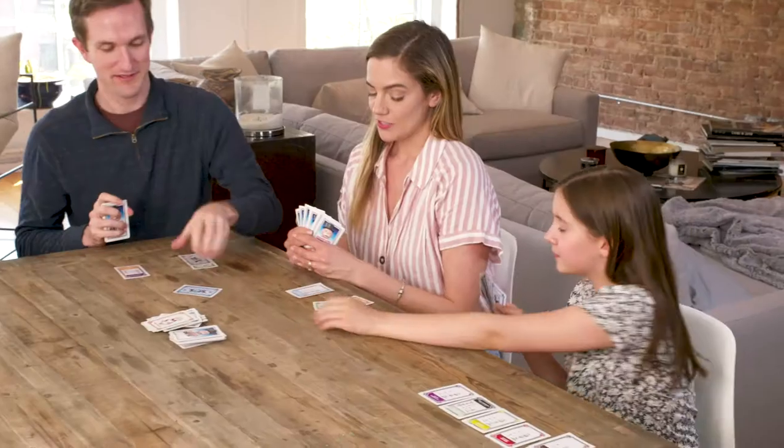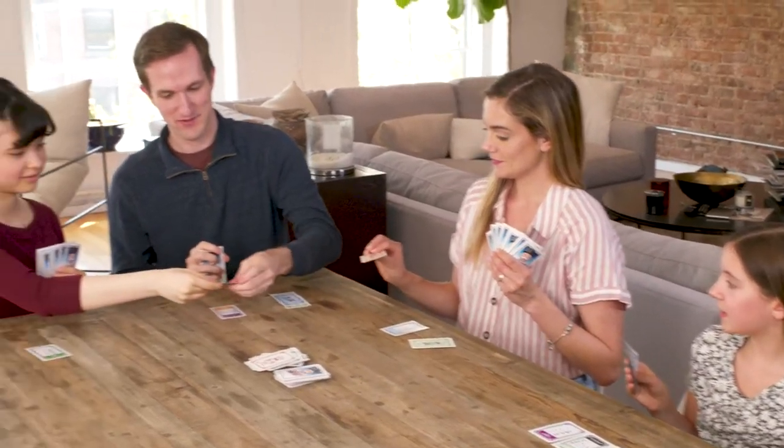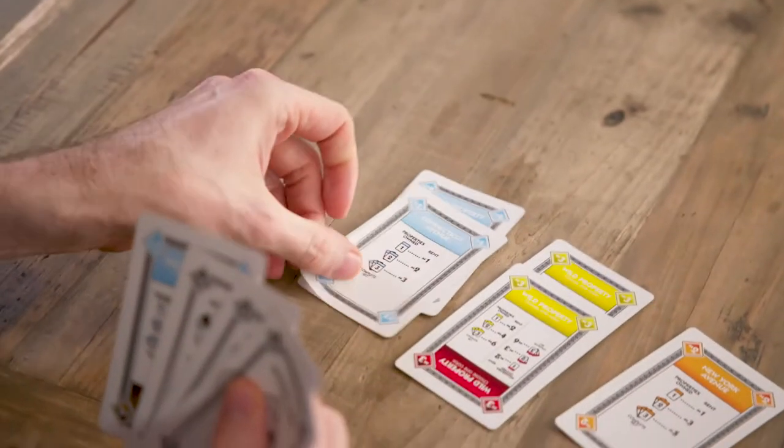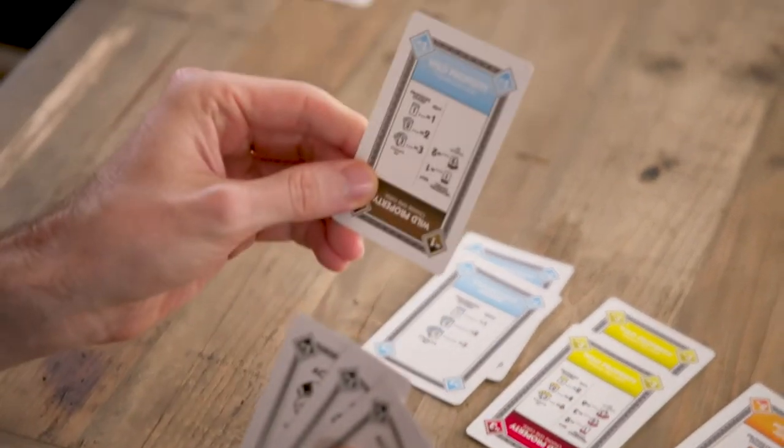Let's start with the money cards. Money is important in Monopoly Deal because you'll need it to pay other players. But in this game, you do not win by bankrupting friends and family — you win by collecting three complete property sets of different colors. Here are some money cards. Abby will place them on the table in front of her, in her bank.